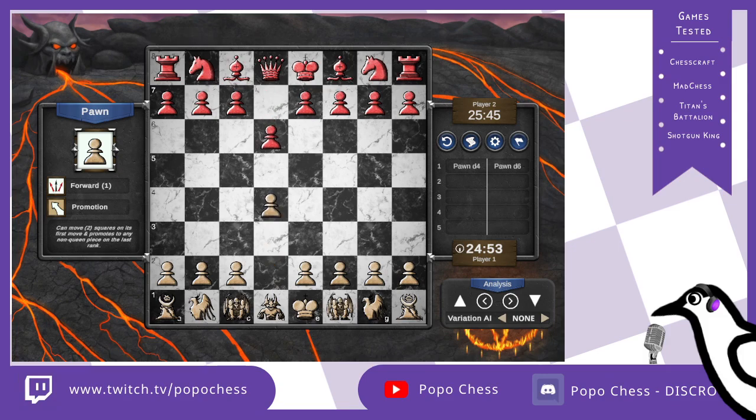We have pawn to d4, pawn to d6 — the Pirc/spiritual defense. Rogue to g3, which is already new, because he wants to castle and bring the f4 pawn later to the party. Pawn to e6 is played — very covert — then pawn to e4, pawn to e5, trying to change the structure. Here, rook to b3, maybe wanting to push b4 and defending the square on d4. It's interesting to develop the rooks on b3 and g3, because technically you still defend the center pawns but allow the c and f pawns to enter the game.